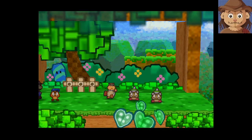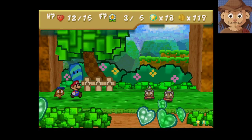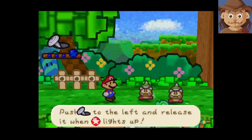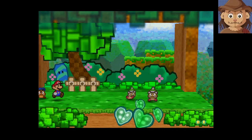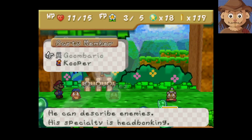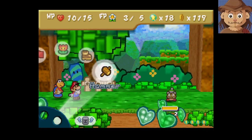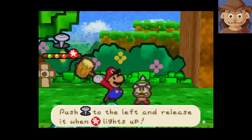I guess if I had Kooper I could have hit the whole stack of them. Goombario actually can't do anything to them, so let's switch back to Kooper. I won't be able to attack with them this round. But unless I have someone I need to tattle on, I don't really need Goombario.